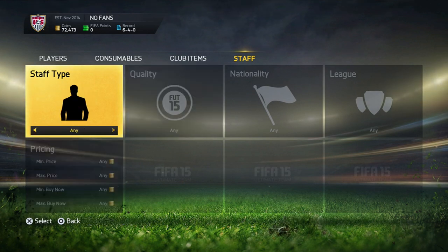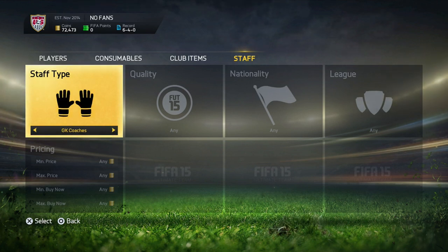The first thing you want to start off with is to scroll through these items and get to know them a little bit. As you can see here, we have goalkeeper coaches — this is the only thing you don't want to bid on. Goalkeeper coaches are basically worthless. What you want to bid on is fitness coaches, physio coaches, and managers. Head coaches, physio coaches, and fitness coaches are the main things you want to bid on.